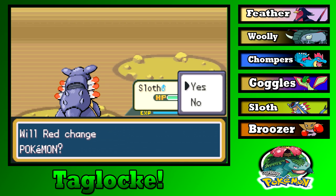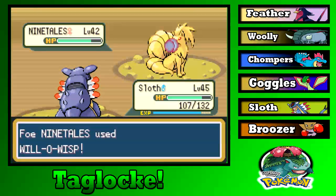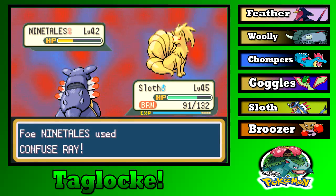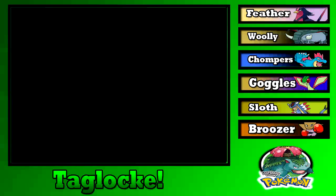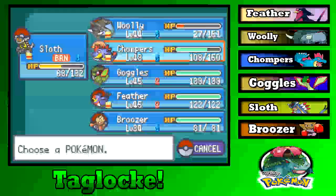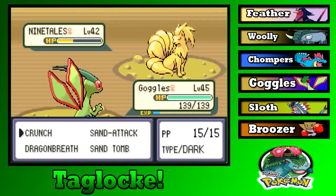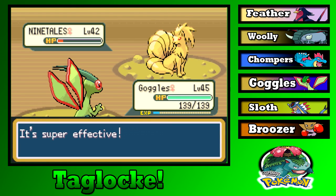Ninetales! You guys are going all out already. Why couldn't you have burned Feather? Okay, this is bad — Goggles, let's go. We completely destroy every Fire-type we come across. You should die to the Sand Tomb. Really? No?